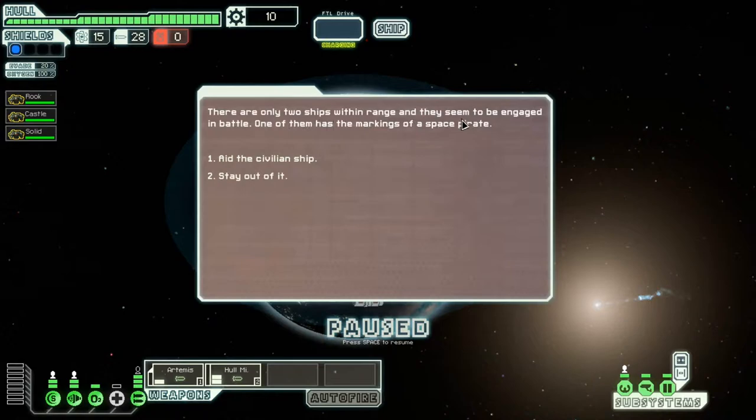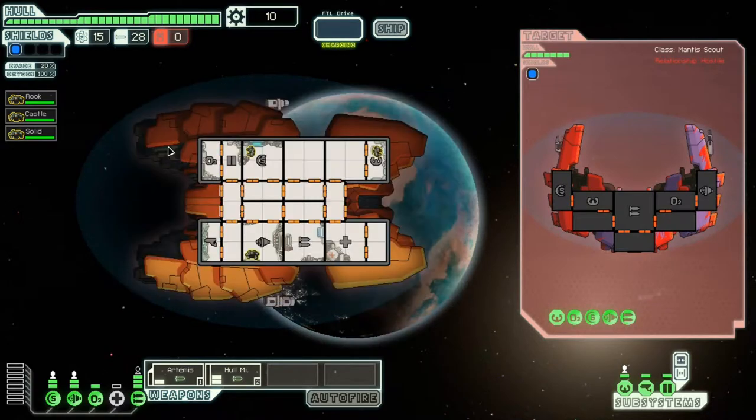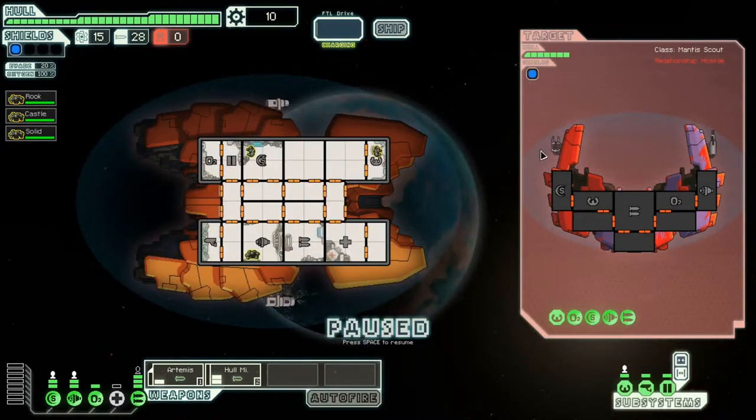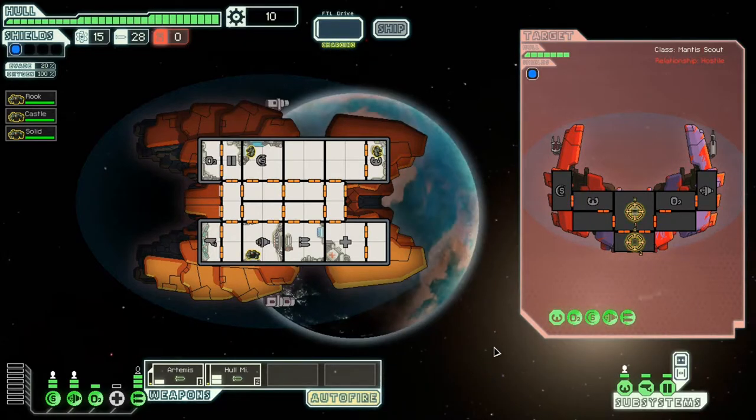There are only two ships within range and they seem to be engaged in battle — one has the mark of a space pirate. A civilian ship is nearby. We power up weapons and engage the pirate ship. He's got a beam weapon and a standard laser. I shouldn't have too much trouble. The plan is just a standard approach — blow him up. I won't bother targeting elsewhere, don't really need to.